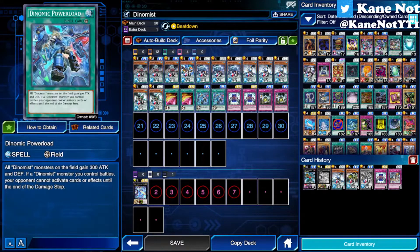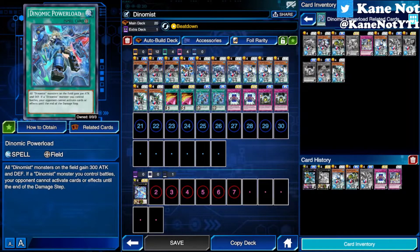There's also the card called Dino Maze Power Load, which is the field spell. It adds a bonus of 300 points of attack and prevents your opponent from activating anything until the end of the damage step. This literally lets your Dino Maze monsters become Ancient Gear Golems in their own ability.